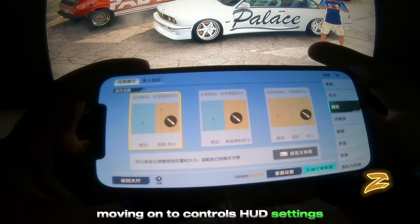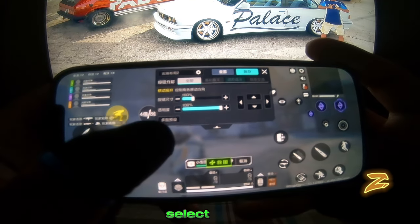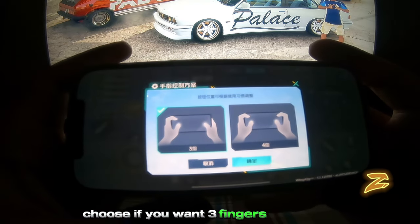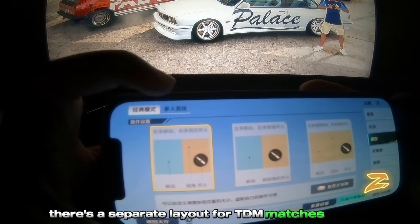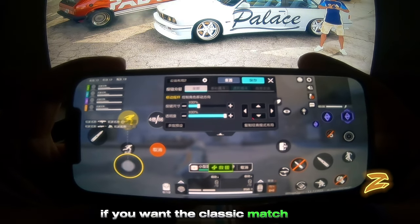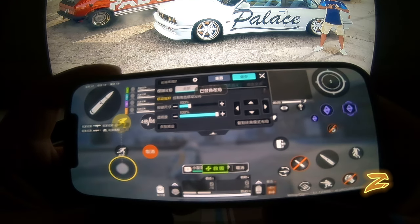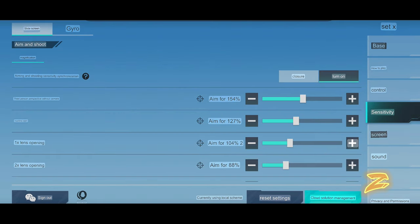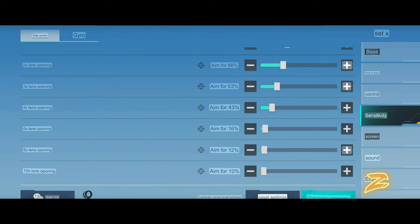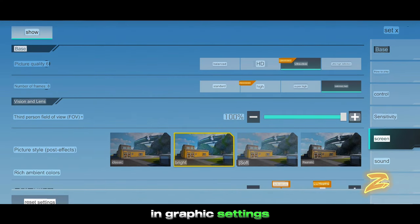Moving on to controls HUD settings — tap on the first layout if you're looking for a quick three-finger or four-finger setup, select it here and choose three fingers or four and it will customize automatically. There's a separate layout for TDM matches as well. If you want the classic match HUD, tap here and it will copy your classic HUD layout. Next up is sensitivity settings which you can customize to your liking.